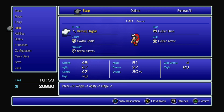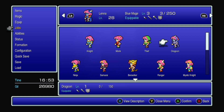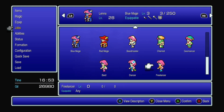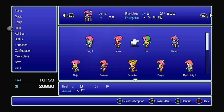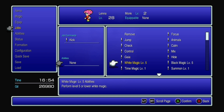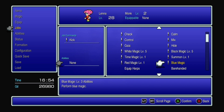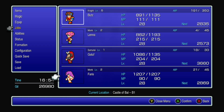Really, dancing dagger, huh? I guess it makes sense based on the damage output. Lena — I don't even know, there's so many options — let's throw Lena on Monk with blue magic. Ferris will leave on Monk and Butts will stay on Knight.